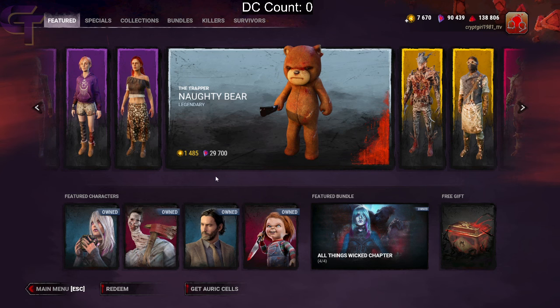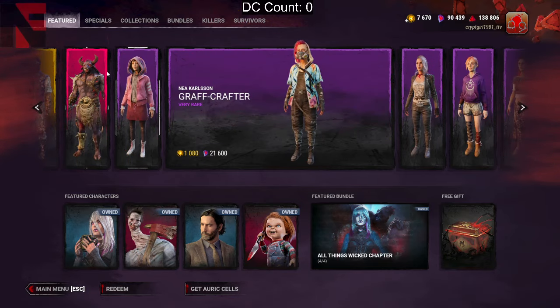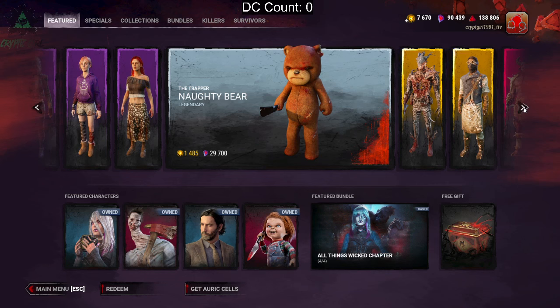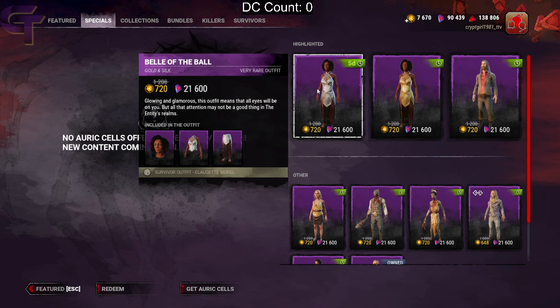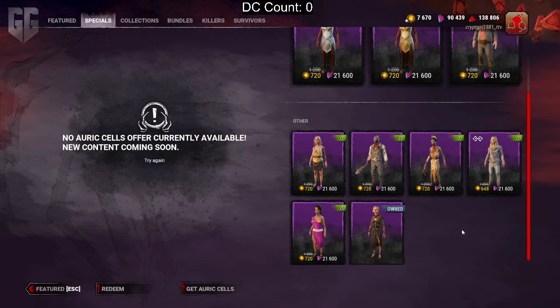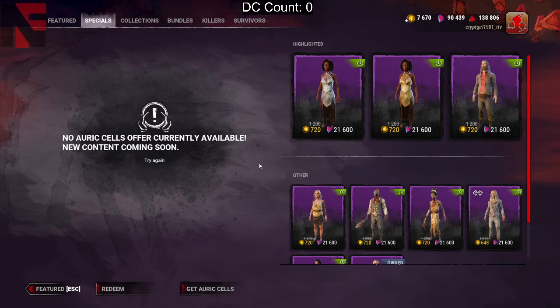Wow! I guess this is just speed turn stuff right here. Ultra rare — oh, that's cool! I like the graphic here. No Auric cells currently available. These are on sale? So that's how long the sale is going for. The redeem button is down here, and the 'Get Auric Cells' button is down here. I guess you can also do it up there — maybe not, or maybe they just disabled it for the PTB.